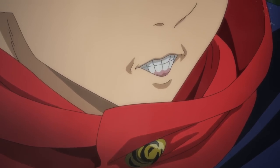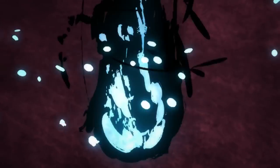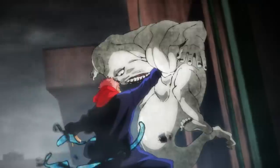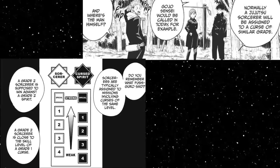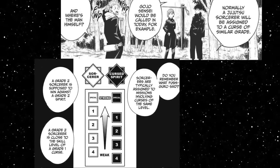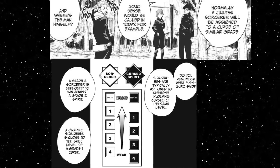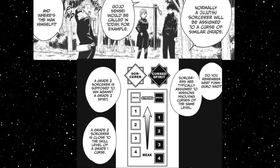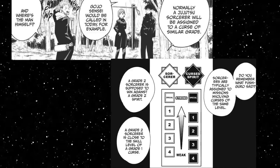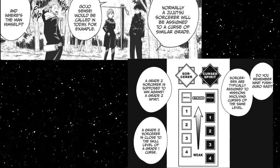When it comes to the relation between curses and sorcerers, they are almost one-to-one in terms of power and combat ability. However, since sorcerers are expected to be able to take down cursed spirits of equal grading, typically a sorcerer will have strength above that of a creature of equal rank. For example, if a Grade 2 curse and a Grade 2 sorcerer were to fight, 9 times out of 10 the sorcerer will win. In fact, it is stated that in a specific scenario, the sorcerer would be close to the level of a Grade 1 curse, which explains certain matchup advantages in the series.